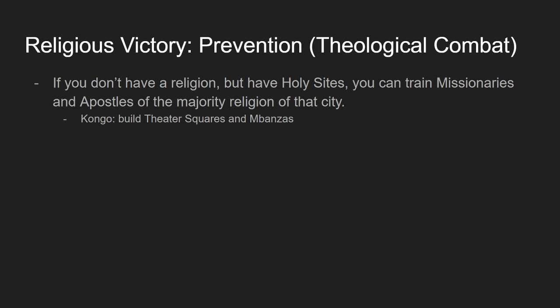If you don't have a religion, it's harder to combat a religious victory, but if you have a holy site in a city where the majority religion is something other than the threat's religion, you can make missionaries and apostles for that religion to spread it and counter the threat. You can't start an inquisition though — only your own religion allows that. If you're the Kongo, you can't build holy sites, but you can build Theater Squares and Mbanza to get free apostles.